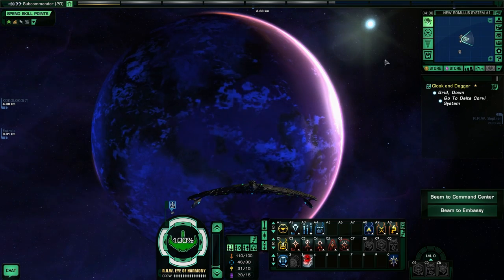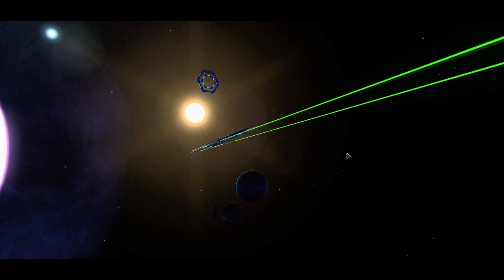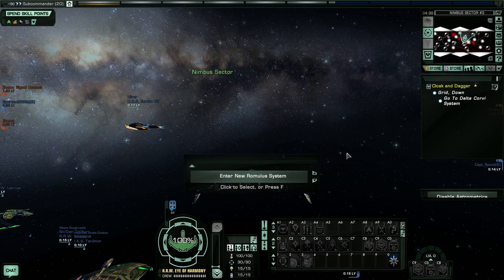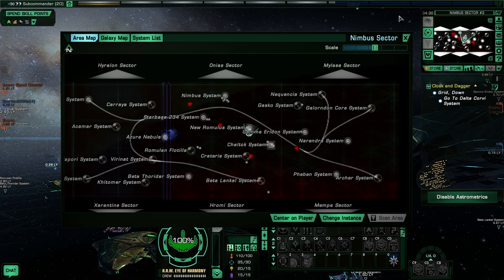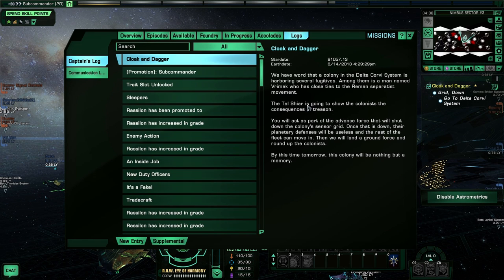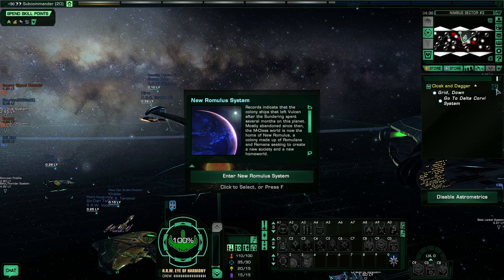I cannot wait to take our new Valdor heavy warbird into combat — a Valdor looking like a Mogai. We need to go to the Delta Corvai system, and I've got no idea what sector block that's in. It didn't tell me where it is. It's probably in Sivalorum or something. Let's just transwarp there — oh dang, that's 12,000 energy credits, that's a lot. Let's see if we can find it on the map.